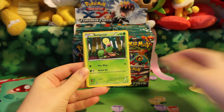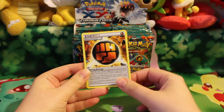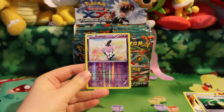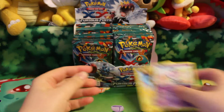Here we have a Shelmet, Bellsprout, Golet, Drowsy, Clefairy, a Strong Energy, Klefki, Energy Switch, a Reverse Gothita, and a Rare Thundress. I think I have this Gothita, so that'll be up for trade.